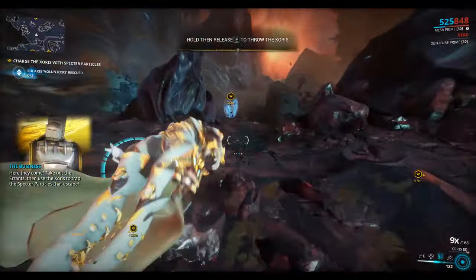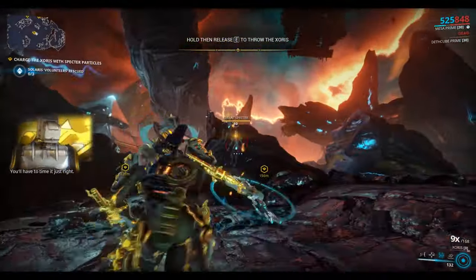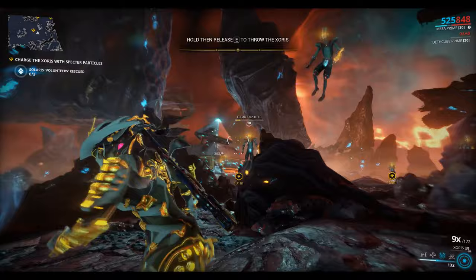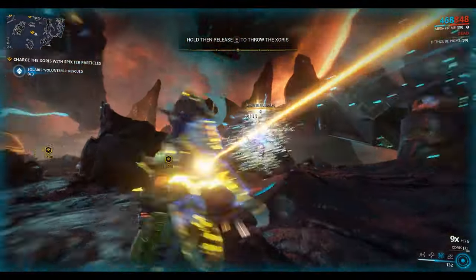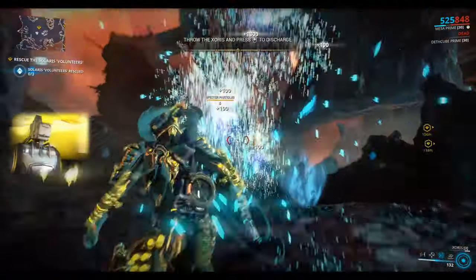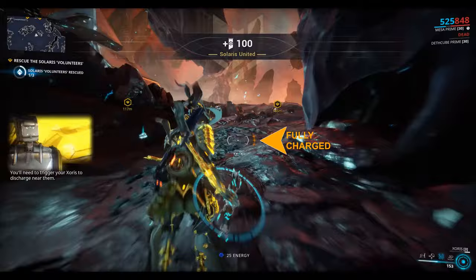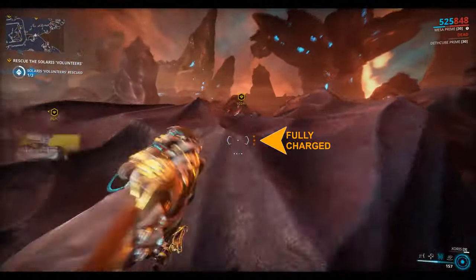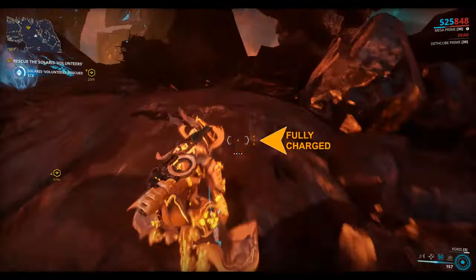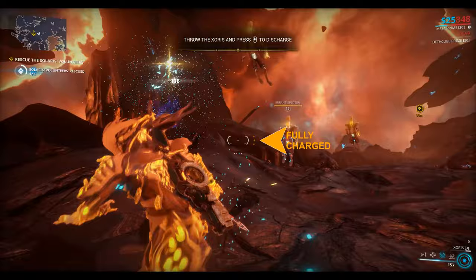In-game: 'Here they come. Take out the Errants, then use the Zorus to trap the spectre particles that escape. You'll have to time it just right.' So we hold down the E key and then release it, which shoots the Zorus out to attack the enemies. Then while it's in flight you can press the heavy attack key — that's the middle mouse button for me. You can see it gets fully charged — those three little orange dots show that your Zorus is fully charged, and that's the state it needs to be in for breaking the shield around your people.